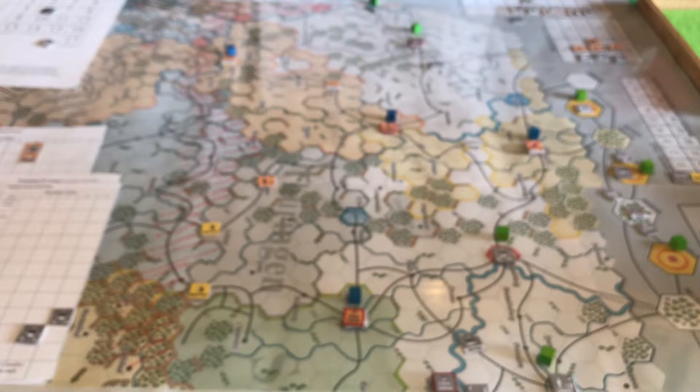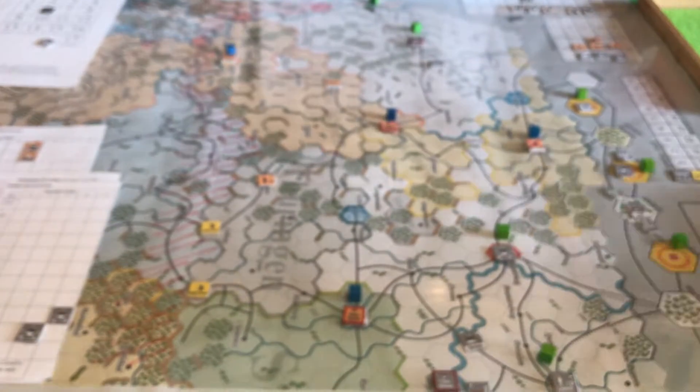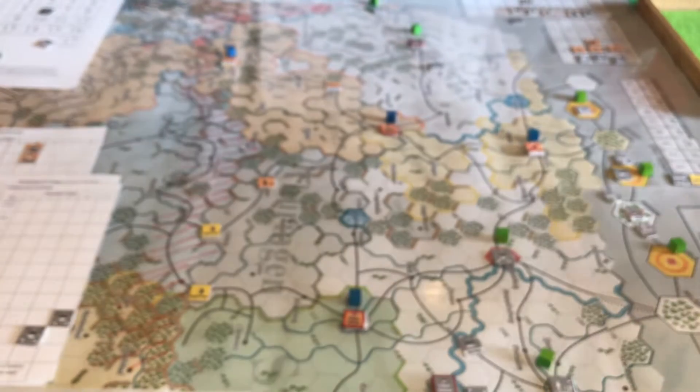Now we head straight to initiatives. Say my initiative roll is 9 to 6 — so 9 to the FGS, 6 to the Prussians. That's a difference of 3 initiative points to the FGS, and they win the initiative, so they go first. The person who wins the initiative in each segment gets to act first; we'll go through a number of these segments in the game until an ending is caused or taken, then we go to Siege Resolution and Rally, and that's the end of a game turn. This sequence is the heart of it.